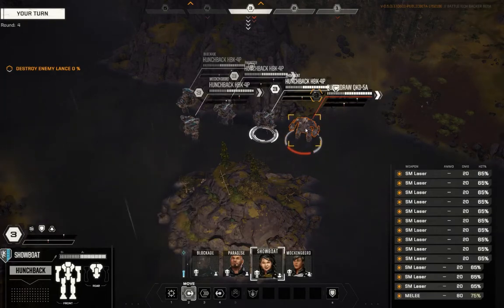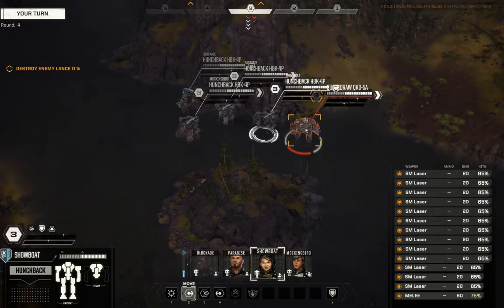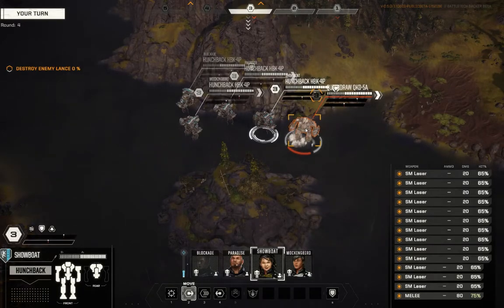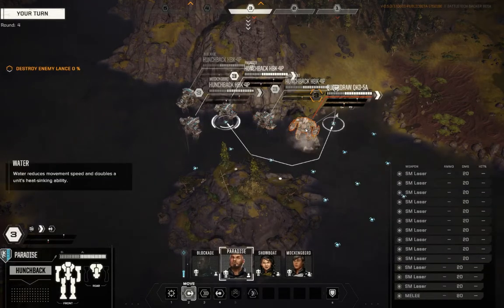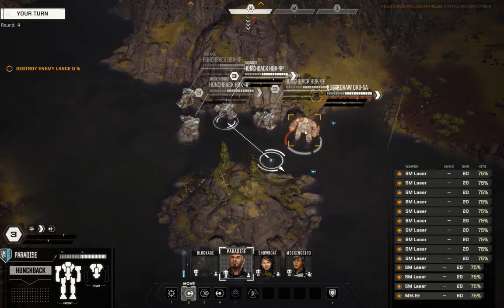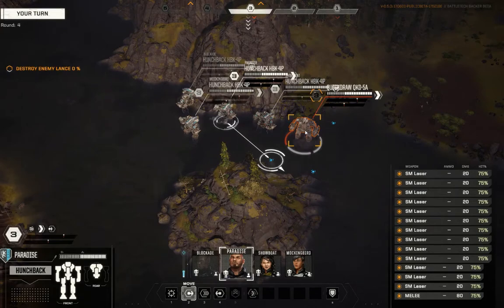So I conjectured a little bit of this: would the gunnery skill of the pilot matter for the melee-included small lasers? She's got 65% chance to hit with all of those small lasers. I'm curious — if we switch to Paradise who has a better gunnery skill... yes, it does seem that to some degree the gunnery skill of the pilot may influence the guns fired during a melee attack, which makes sense. I am okay with this.